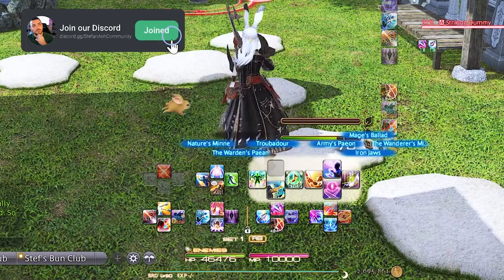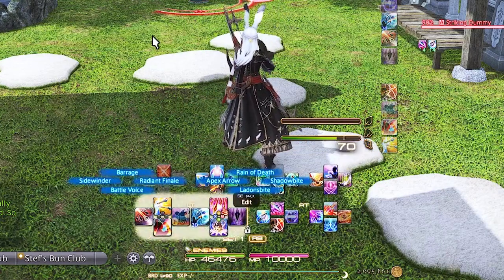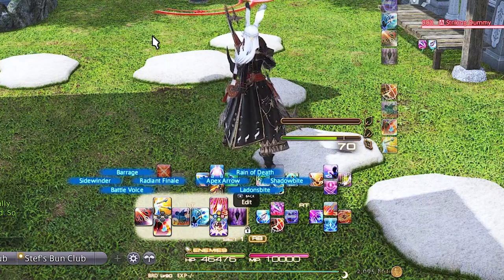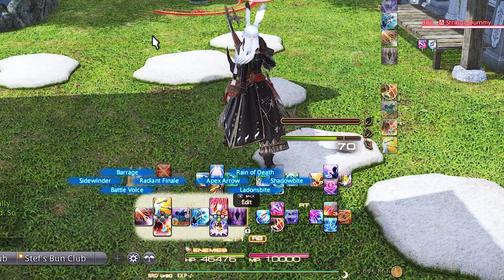Left Trigger 1 letters are Ladon's Bite, Shadow Bite, Reign of Death, and Apex Arrow. Ladon's Bite is here to mimic our single target ability on the right trigger, as is Shadow Bite which mimics our single target proc. Same with Reign of Death to mimic single target Bloodletter. Apex Arrow you won't be using as often as the other abilities since we have to wait until the gauge fills up.